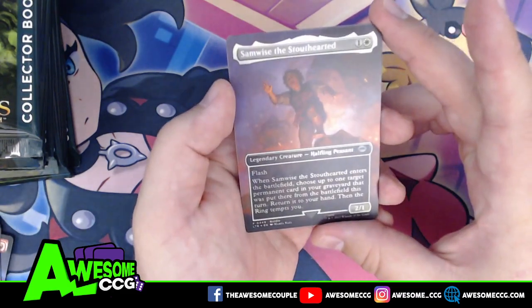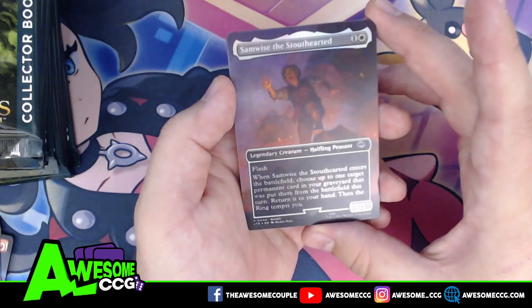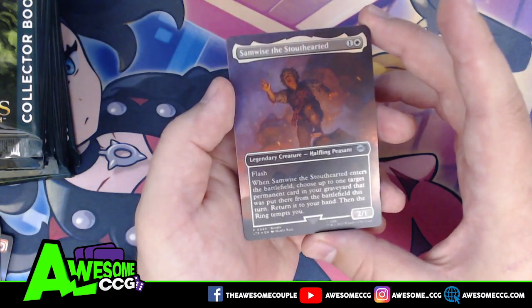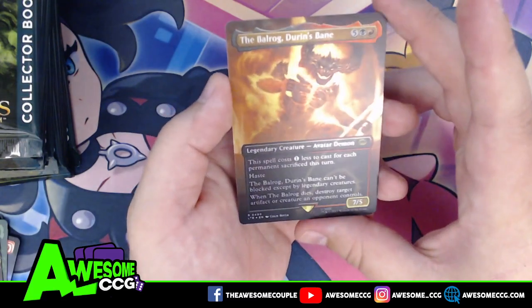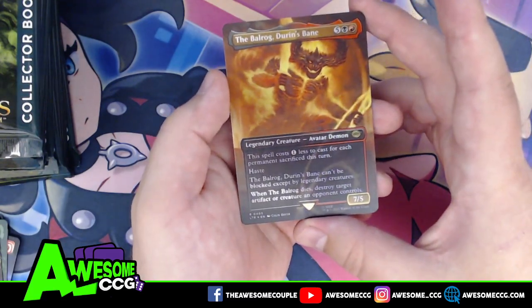This one for Samwise the Stouthearted is also a scene card. And our last one in this pack is the Balrog, Durin's Bane.